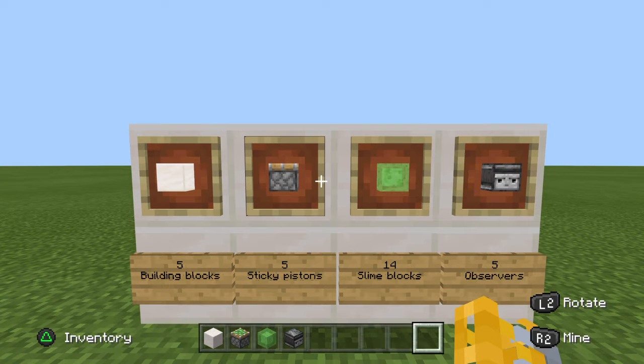Hello and welcome to another video. Today we are going to figure out how to make a working rocket ship in Minecraft. You're going to need five building blocks of your choice, five sticky pistons, 14 slime blocks, and five observers.